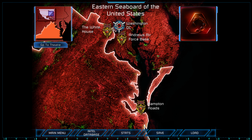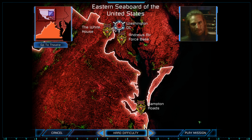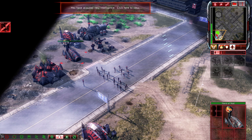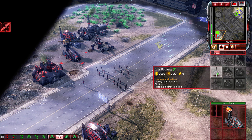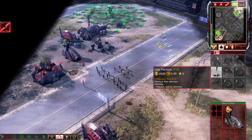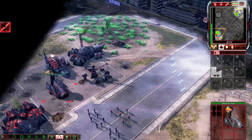Welcome back to Command & Conquer the Paramescence, and welcome to Washington DC. We shall do it for Cain. Incoming transmission: destroy the GDI base to the northeast. But first we need some reinforcements here.